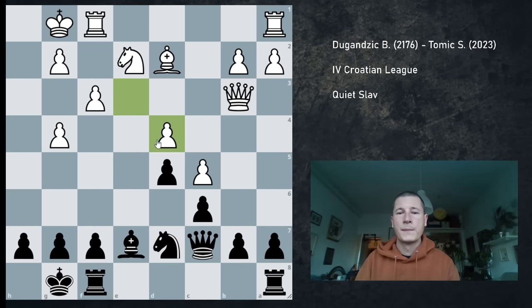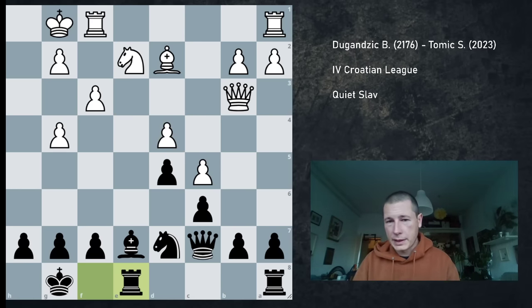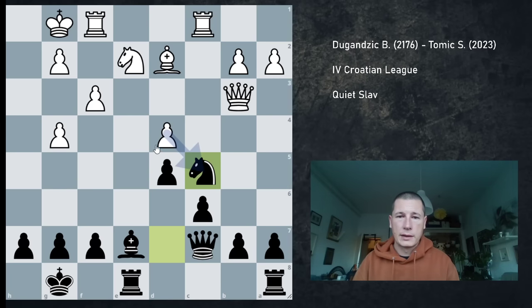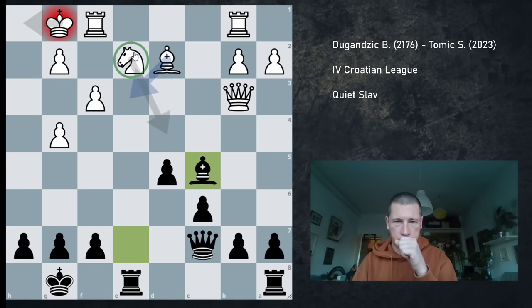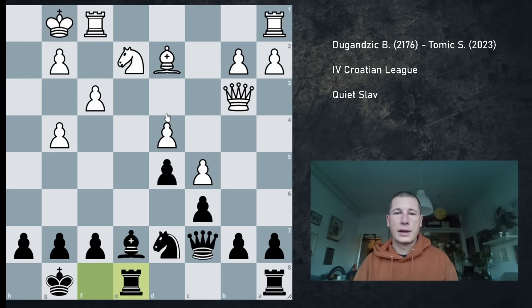So I just continued exd4, exd4. I was trying to make ideas like Nc5 work, but they don't work, because there is a bishop that could cover the check on e3. I cannot play Nc5, so I play Rf8. If he makes a mistake here — for example, if he plays Rb1, then Nc5. And if the knight is taken, the bishop cannot go to e3, and of course my queen covers the h2 square. So I played Rf8 to try and prepare ideas like Nc5, but he defended — Bf4.